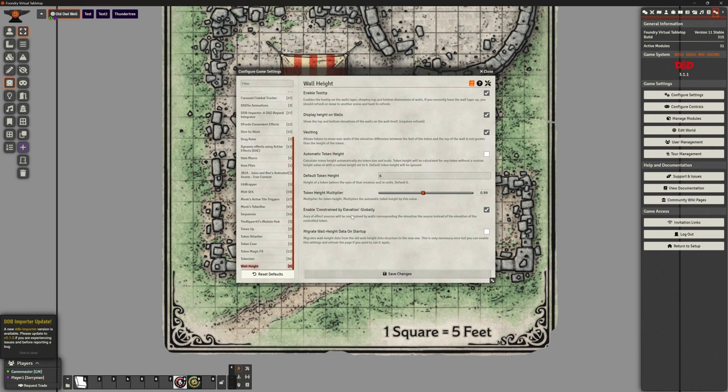Enable constrained by elevation globally: area of effect sources will be constrained by walls corresponding to the elevation of the source instead of the elevation of the controlled token. So if a six-foot tall wizard casts fireball, it should go over a three-foot wall. If you've got a halfling wizard casting fireball, it's going to be blocked by a six-foot wall. This last one is about migrating wall height data on startup — migrating from the old data structure to the new one. It's not relevant to us because we don't have an old structure.